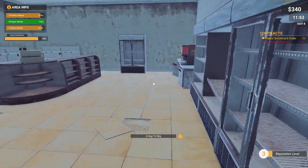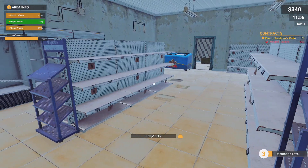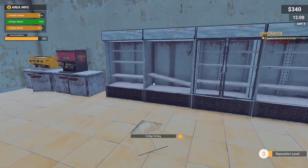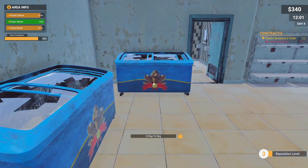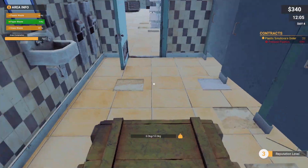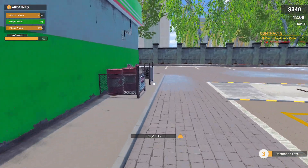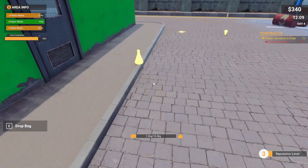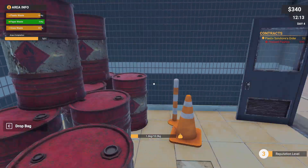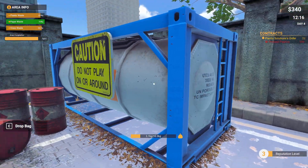I need a crowbar — usually something's hiding behind things. I wish in upgrades you could upgrade your sight — like press a button and it highlights items that need to be picked up — because I cannot find it. Dang it, okay it has to be outside. Oh right here — I thought I was thorough!